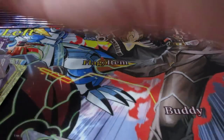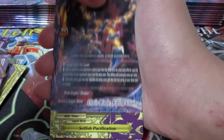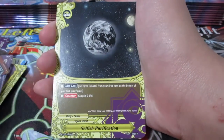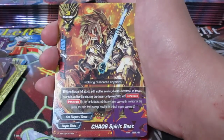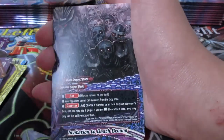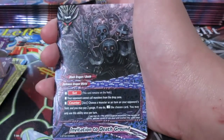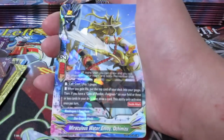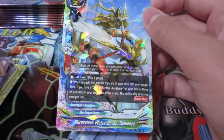These packs are really easy to open for some reason. We got Chain Blade Killing Chain - when you want to mill your opponent to death. You've got Selfish Purification, the card that Wisdom used to block Gauss's impact. Chaos Spirit Beat - my goodness, this card, giving Power Penetrate. Invitation to Death Ground - great set spell. Miraculous Water Envoy Ichizu - really awesome Guardians card as well, give you gauge and draw with that double attack.